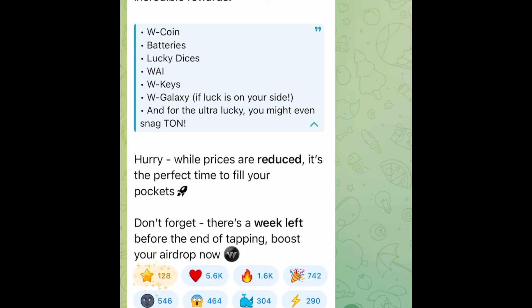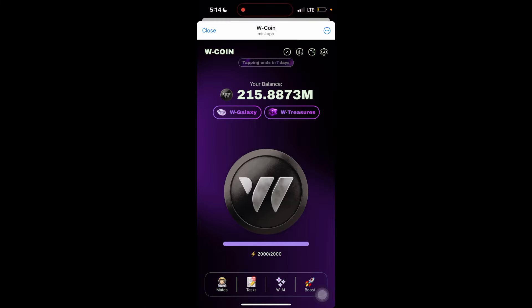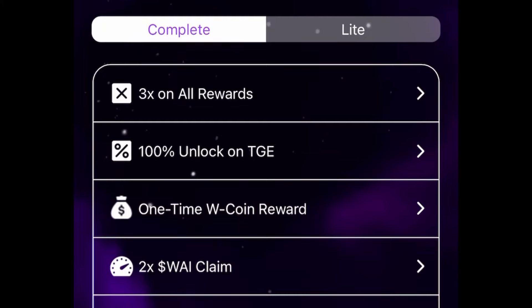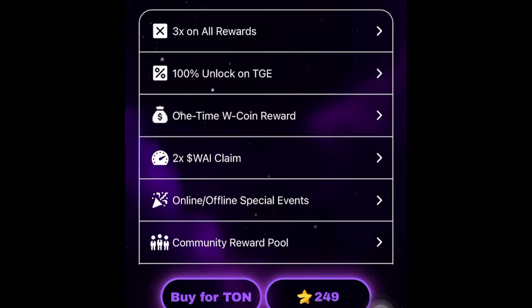I'll go to the bot and see what is going on and guide you through how this treasure really works. They say W Galaxy - tapping ends in seven days. If I click on W Galaxy, it says this galaxy gives you 3x on all your rewards, 100% unlock on TGE which is the token generation date, a one-time W Coin reward, 2x your W AI claim, and also online/offline special events and community rewards.